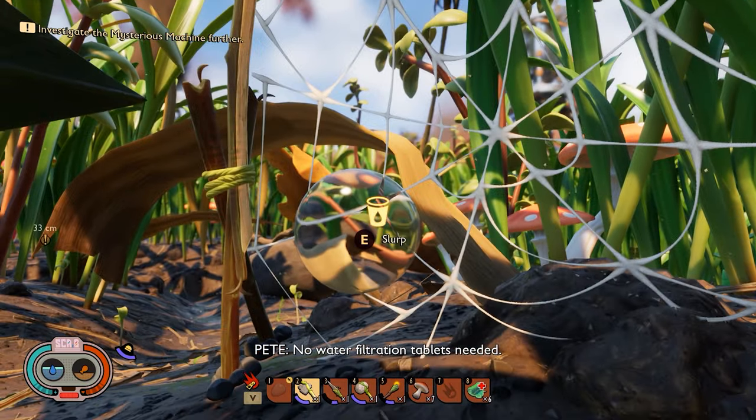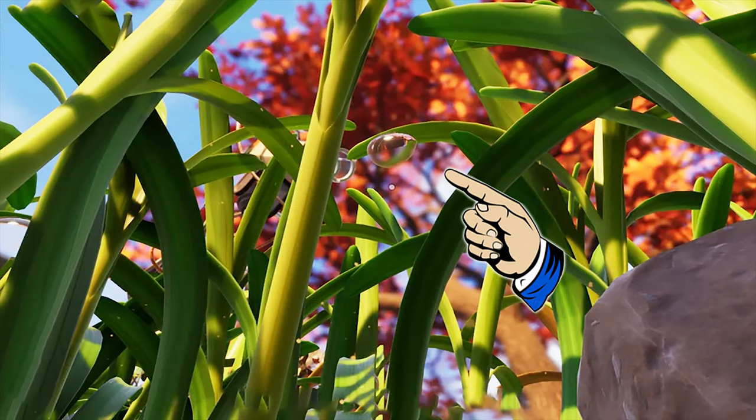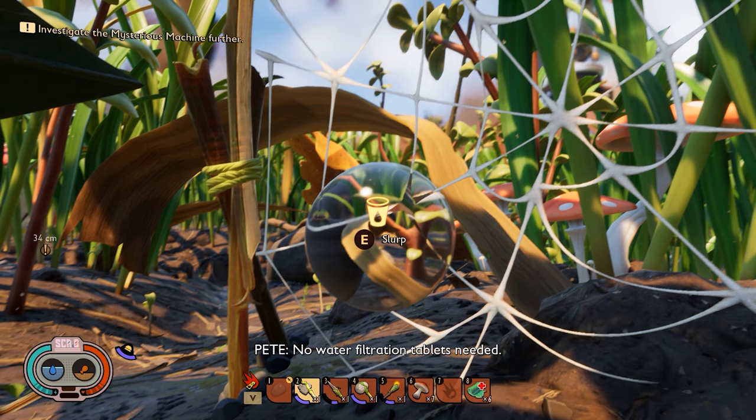This is optional, but also consider a dewdrop collector — no water filtration tablets needed. One of the things you'll notice about this game is food is pretty easy to come by, but staying hydrated can be a bit of a pain. When you're running around and you see dewdrops underneath the blades of grass, even if you don't need them at the time, make a mental note of where they are so when you are thirsty you can go back. Keep your eyes open for any juice boxes or soda cans because they'll have drops of liquid to slurp up and they will regenerate. Be advised though — the dewdrop collectors require spider silk to build, which can be tricky to obtain this early in the game, so I will have another video in the how-to playlist showing the best place to get spider silk.